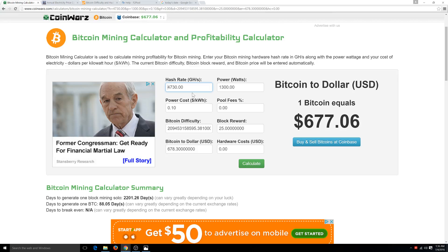We're going to put some numbers in and start doing some calculations. An Antminer S7 produces about just under 5,000 terahashes — 4,730 is pretty accurate. The wattage used is about 1,300. We're going to use $0.10 for the kilowatt cost. The Bitcoin difficulty changes every two weeks, just to explain that.